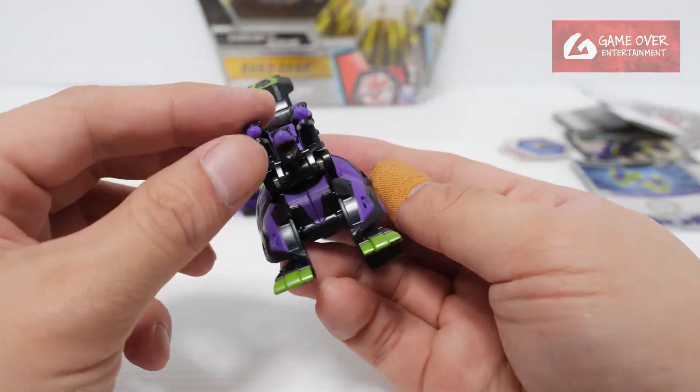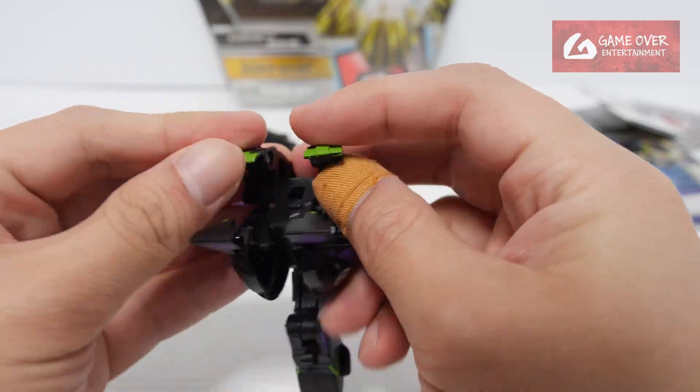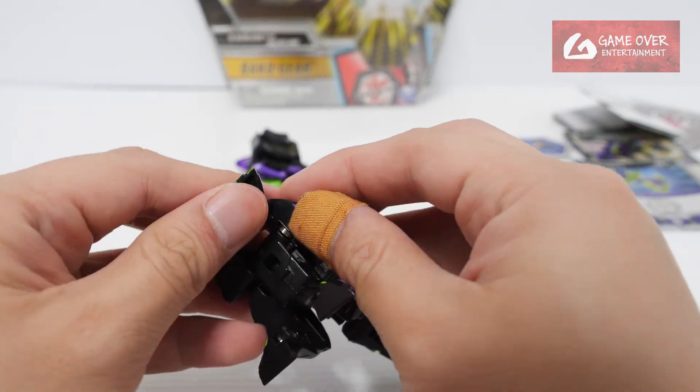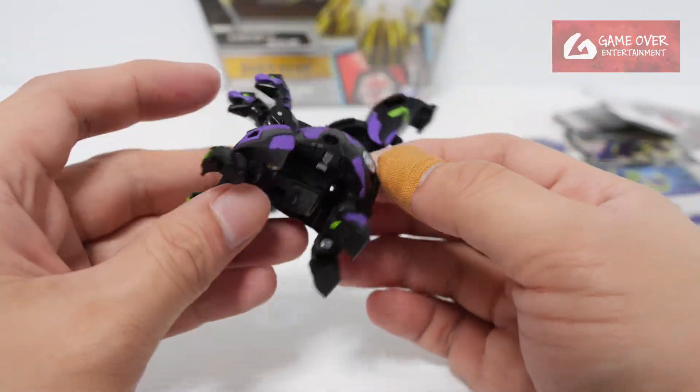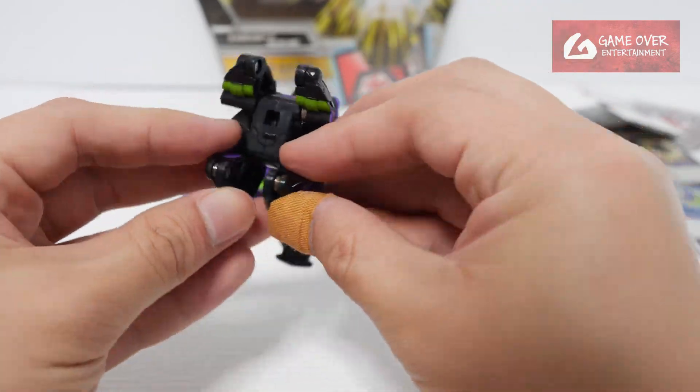Now we look at our main Bakugan. The manual parts are the feet. Any other parts other than the feet? No, only the front feet. The back feet are spring loaded.